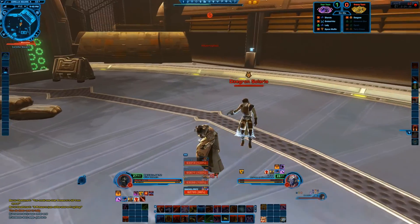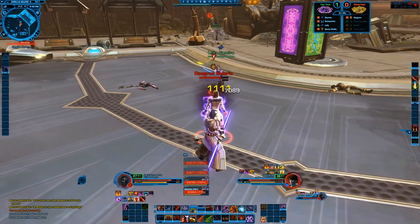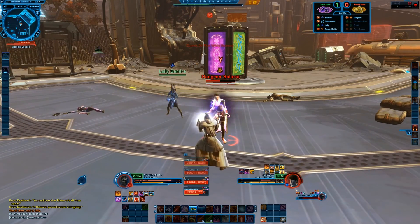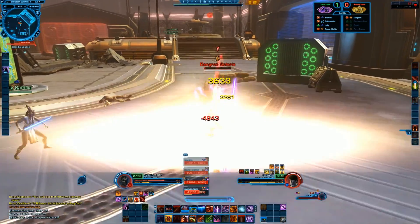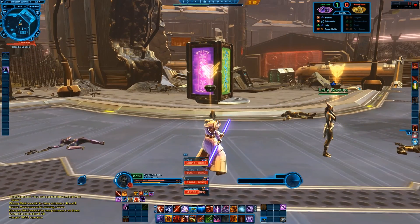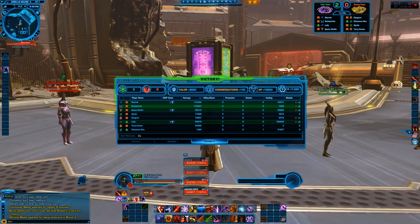He decides to pop up and right off the bat puts a stun on me. I put a stun on him, throw a couple backstabs in. He gets another stun off on me. I don't know what he was hoping to achieve there, but we got him down anyway. In that round I got second in DPS — or damage, I should say.